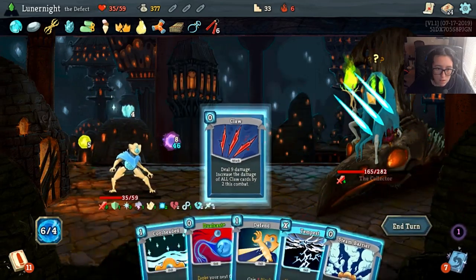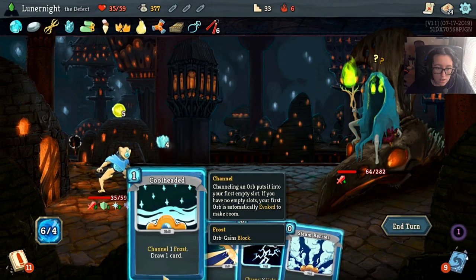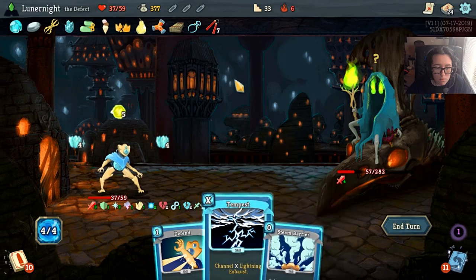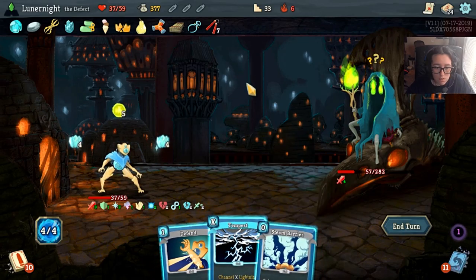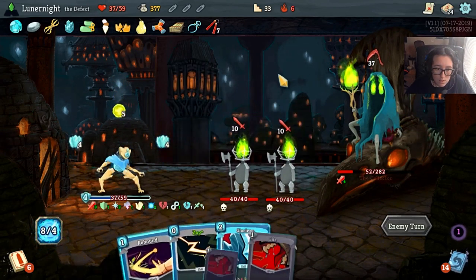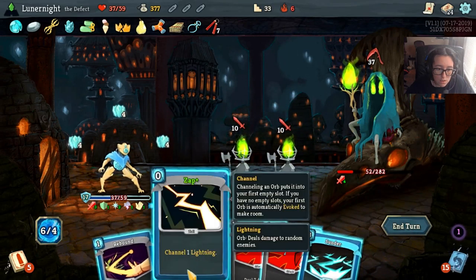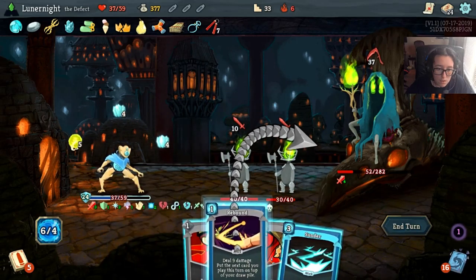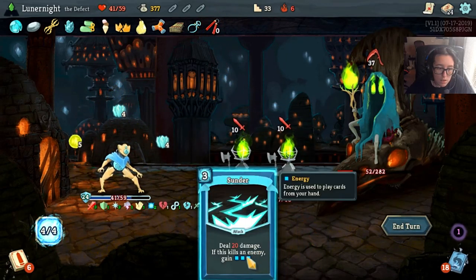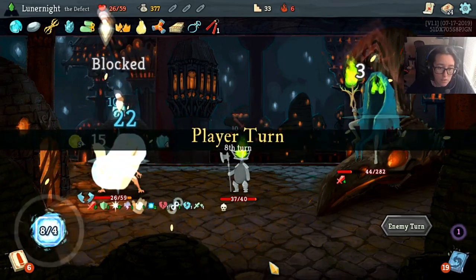Fight, fight. Claw. I dual cast this - hell yes I do. I'm gonna draw a card, I'm gonna Bite you again because noms. Do I channel four lightning? I don't think I channel four lightning - I think I wait. Glacier. Zap. Rebound, Bite. Bite. Thunder. And I end my turn and look at that - I'm still alive.